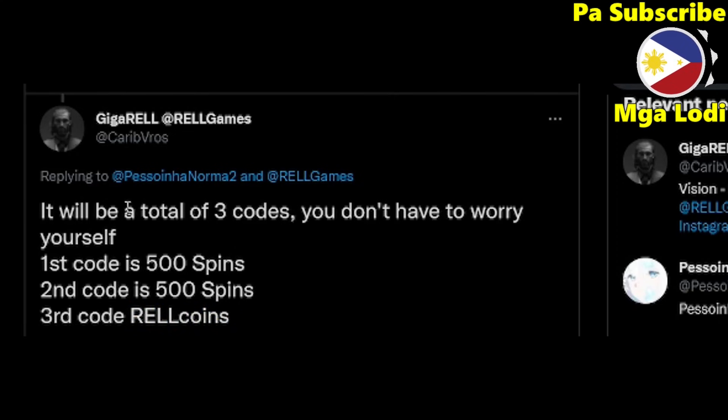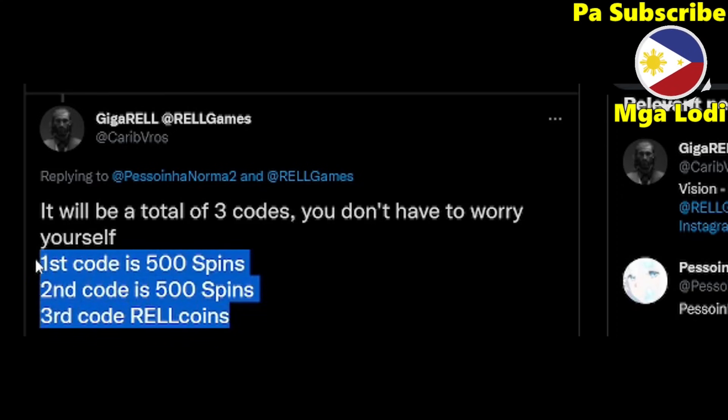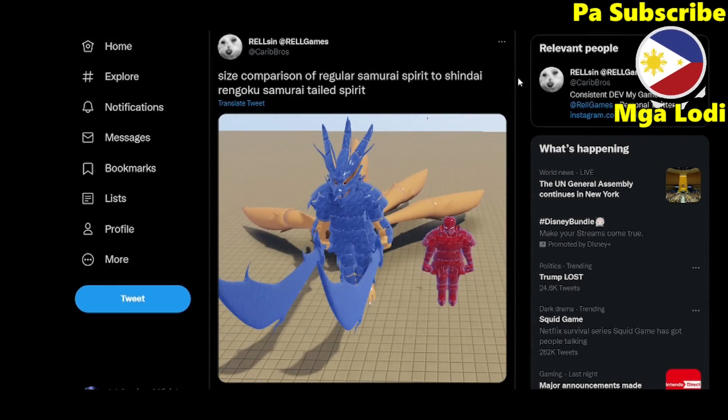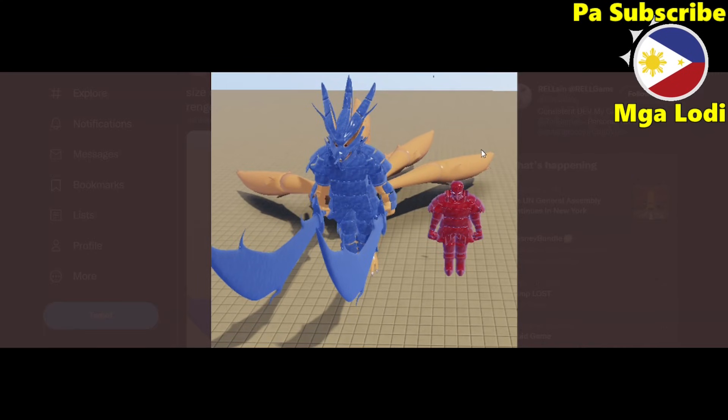Just comment down below if you have any questions about these codes — if you didn't fully understand my explanation I'll answer. Also, this is the comparison of the Shindai Rengoku Samurai Tailed Spirit and the normal Samurai Spirit. Just look at this — the Samurai Tailed Spirit is twice the size of the normal Samurai Spirit.